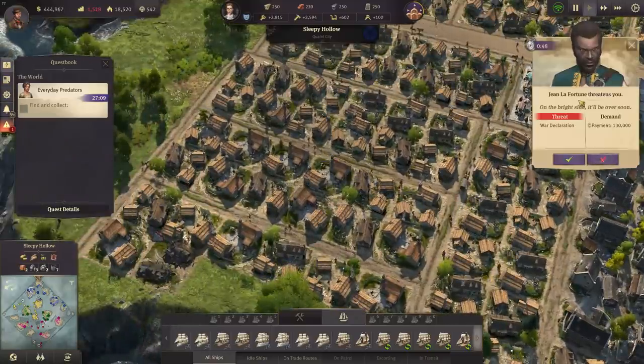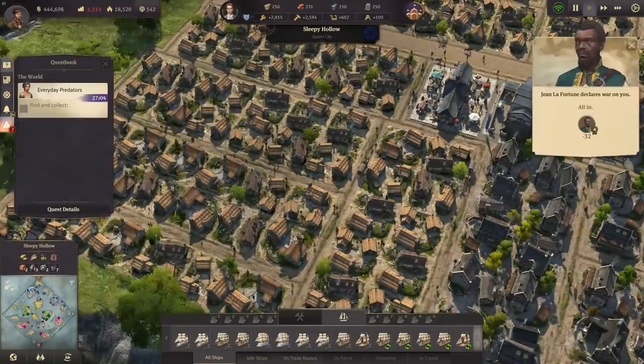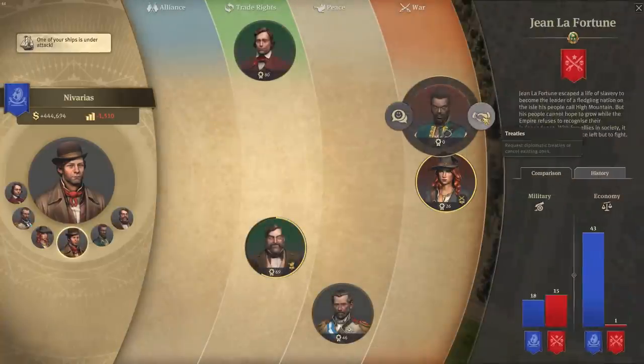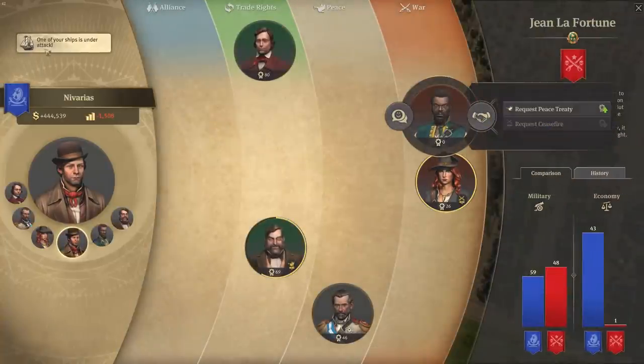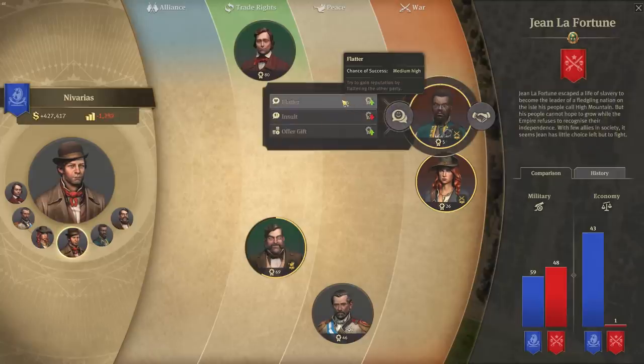A rival wants 130,000 for peace, but we can get a ceasefire right away for just 17,000 — that's much cheaper.